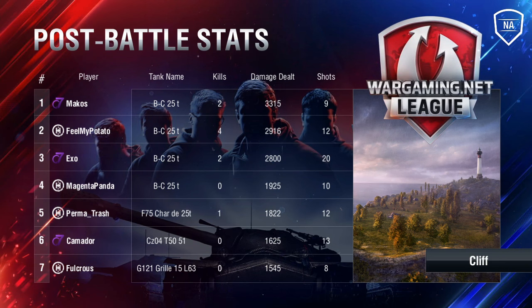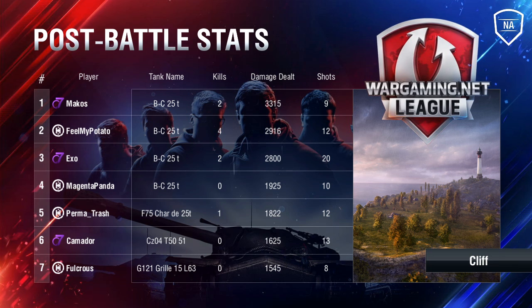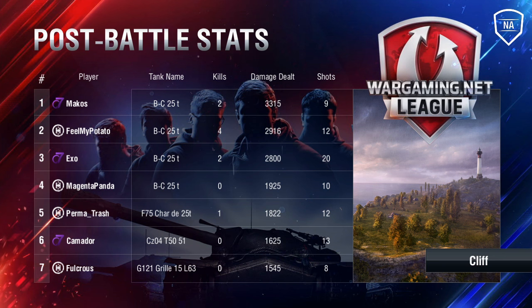These two battles were easily the slowest Cliffs I think I've ever seen — that one literally went to the 10-minute mark. Both teams opted to play a very slow defense, and both attacking teams tried to be a little bit cautious. This has to do with how the meta has evolved — a lot of these teams have realized they're basically winning or losing their matches with the early plays they're making. They've realized this is costing rounds, so they're keeping their guns together and making safe early plays, not giving away stuff for free.